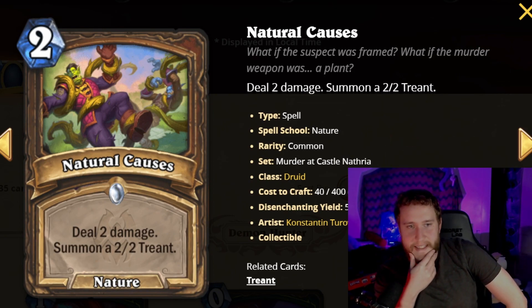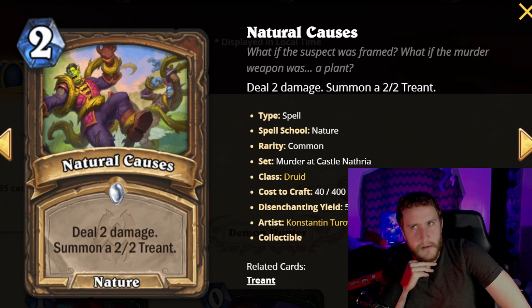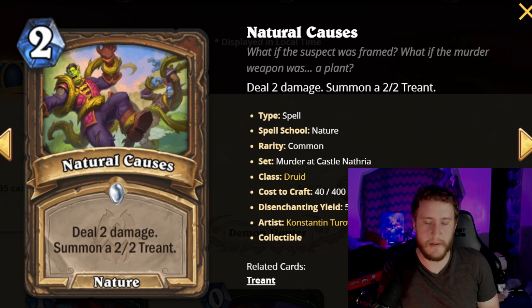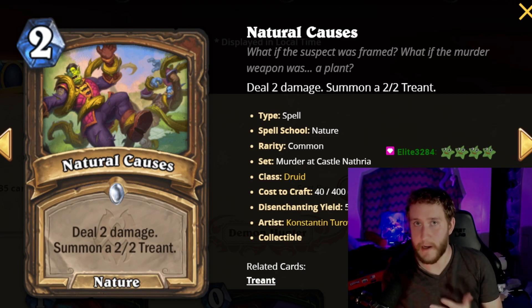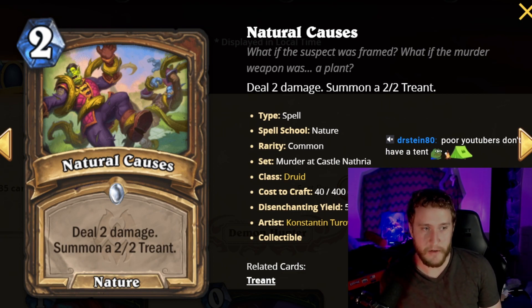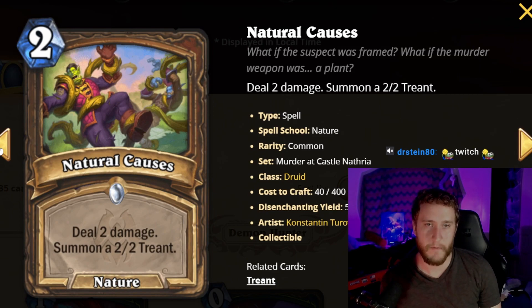Next we have Natural Causes, a two-mana nature spell. It's a common, so you will see it a lot. It deals two damage and summons a 2/2 treant. There are theoretically treant synergies — we don't know the new rotation so they might matter — but generally speaking, this is just two mana: deal two damage and get a 2/2. Spring Rocket was a three-mana 2/1 deal two damage, and that was a good card. This is just super power-creep on Spring Rocket. You will pick this very often.